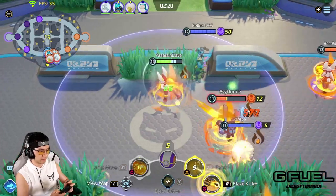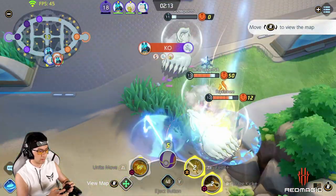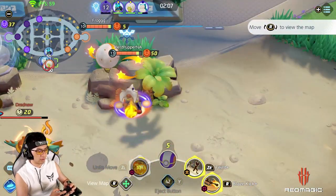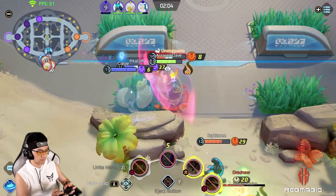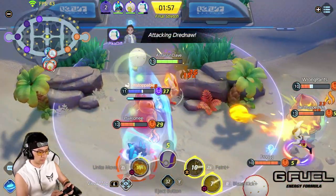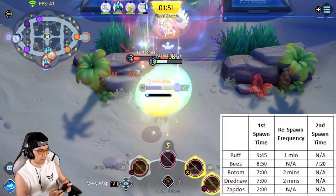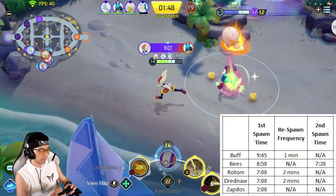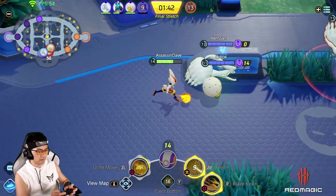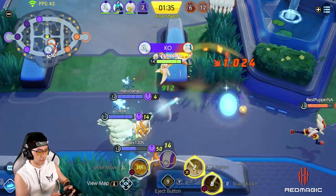The first spawn of Dreadnought and Rotom comes at 7 minutes on the clock. It's very important for at least 1 top laner to be rotating down around 720 or 730 on the clock to help contest the first Dreadnought. Dreadnought is probably the most important objective on the map, since it offers your entire team a level advantage going forward, which results in more members activating their Unite move, which can then change the direction of any following teamfight. Dreadnought and Rotom also spawn every 2 minutes, so you need to plan your visits to these objectives accordingly.